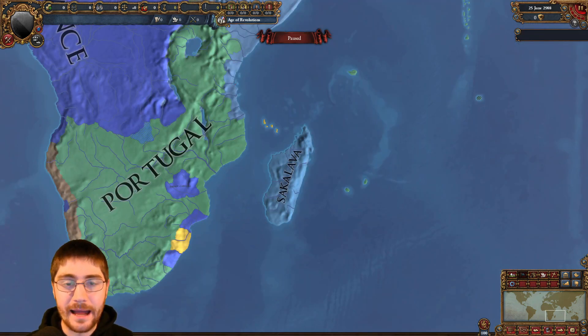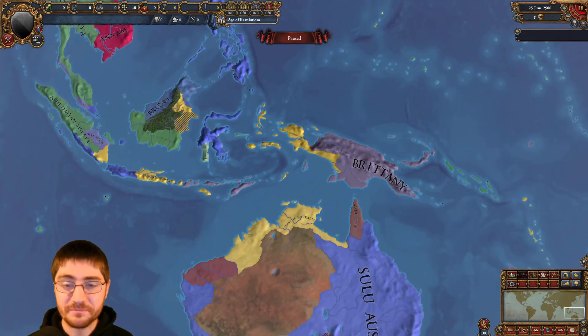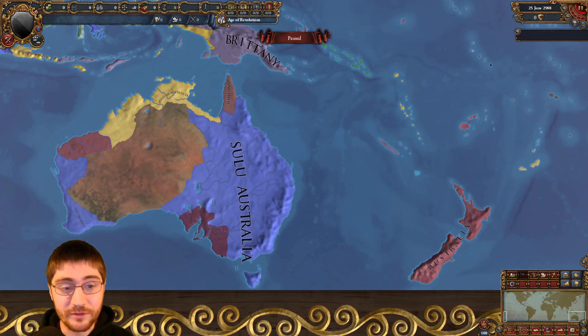I had thought Ethiopia had colonized Madagascar, but nope, that's just another light blue country. It's nice to see that Brittany's still just barely alive — they went the Portugal route and decided to bounce. We've got Sulu, Australia, Spanish Australia, and then Australia that's actually New Zealand.